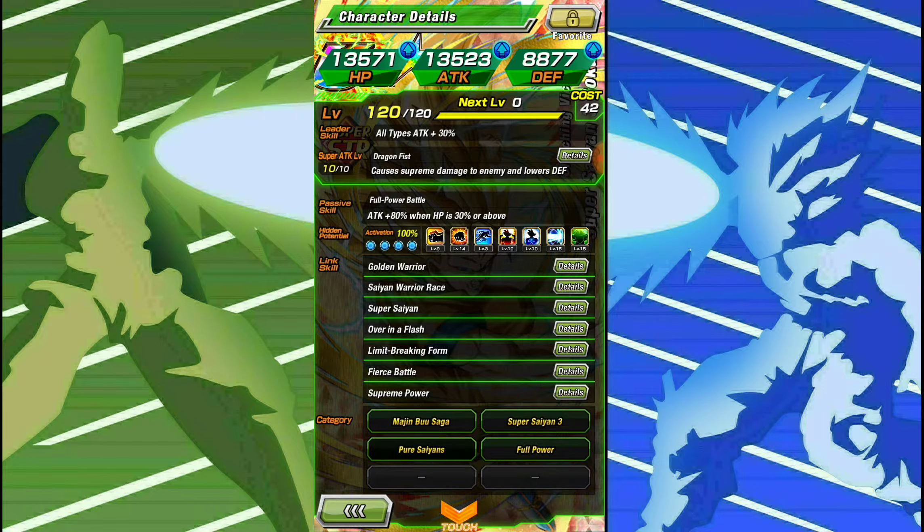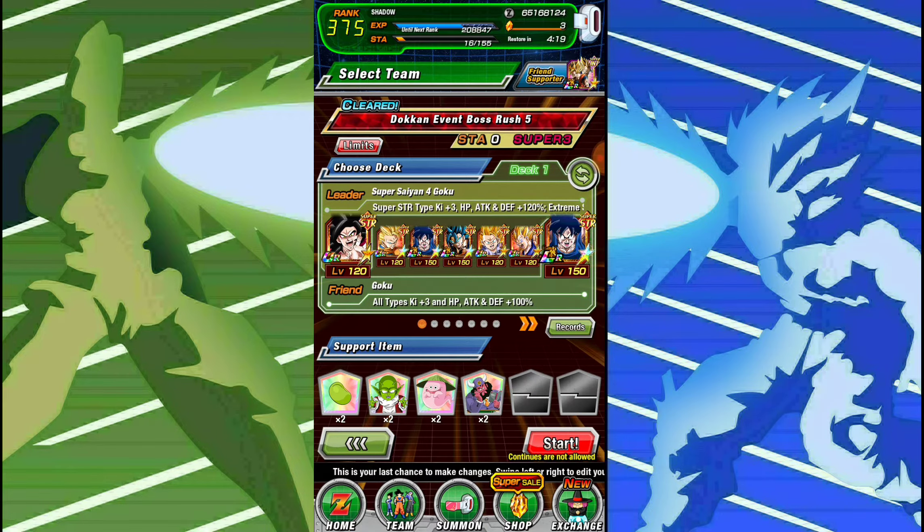Link Skills are Golden Warrior, Saiyan Warrior Race, Super Saiyan, Over in a Flash, Limit Breaking Form, Fierce Battle, and Supreme Power. He fits on a number of categories, but I don't have the leader for any of them, to be honest. So we're running him on Super STR, which is still fine — still a very good team.